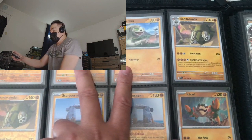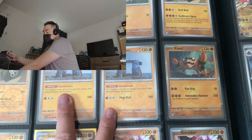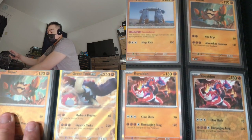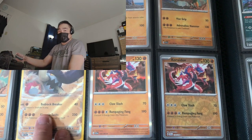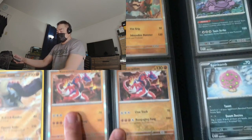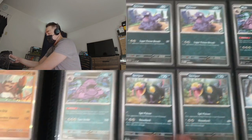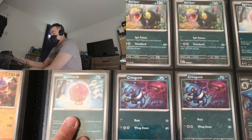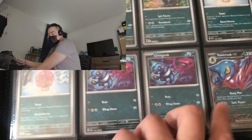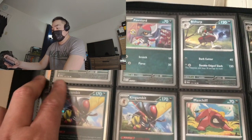Going on to the next page we have Hawlucha again, followed by Silicobra, Sandaconda, Stonjourner, Clodsire. Great Tusk EX, followed by the other dragon-type, Koraidon EX. And then Grimer, Muk, Clodsire, Croagunk, Toxicroak EX. Going on to the next page we have Pawniard, Bisharp, Kingambit, Maschiff, Mabosstiff.